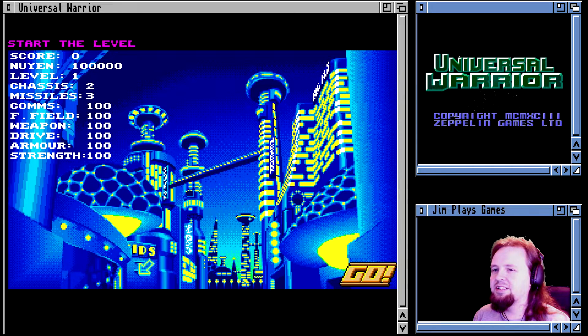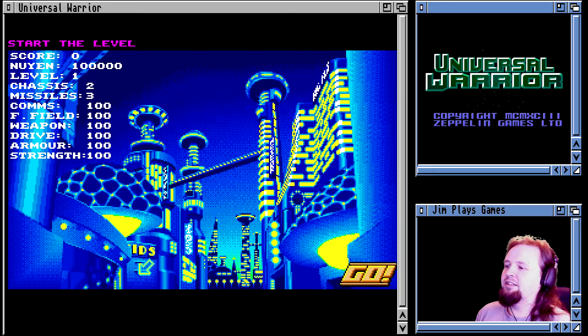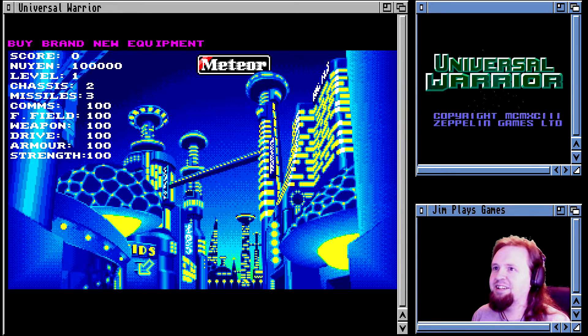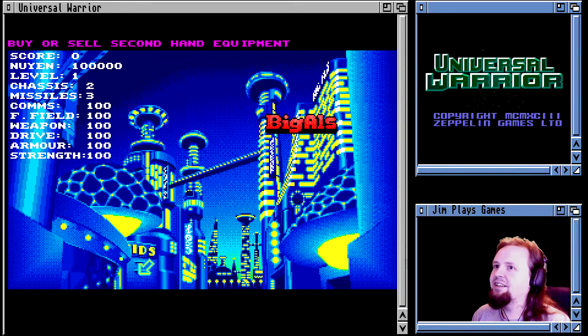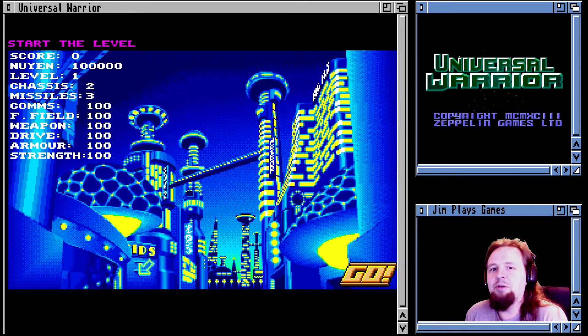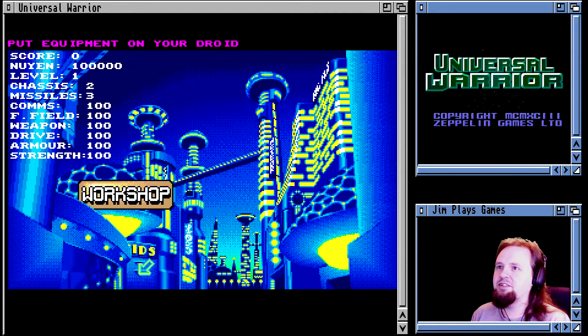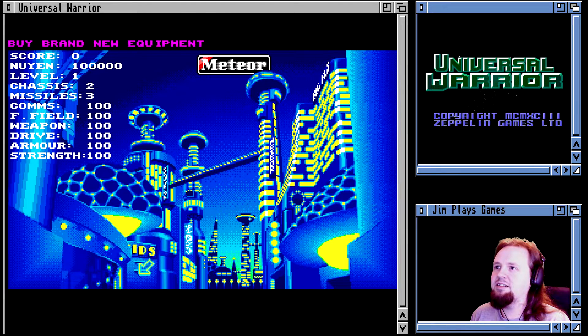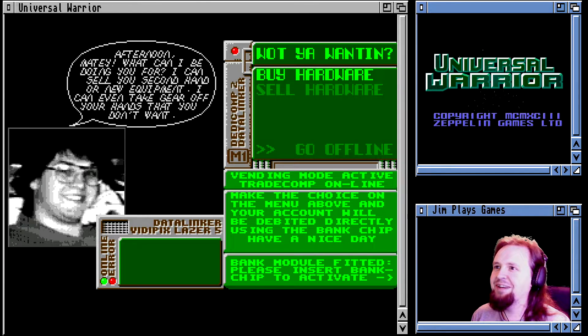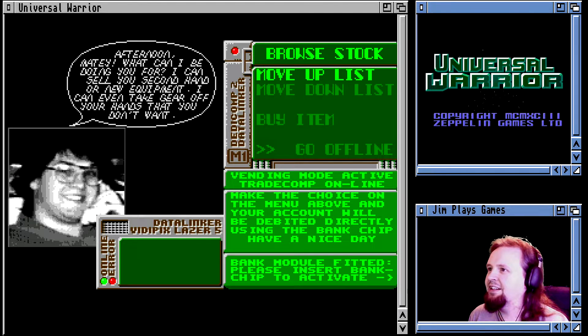Quite often I go into these games not knowing what to do, and this is a perfect example. You think you're just supposed to press fire, right? No - look at all this stuff! You can buy new equipment, you can place a bat, you can buy or sell second-hand equipment, place equipment on your droid. I don't know what I'm supposed to do - I'm sure the manual would tell you. Let's get some second-hand equipment from Big Al.